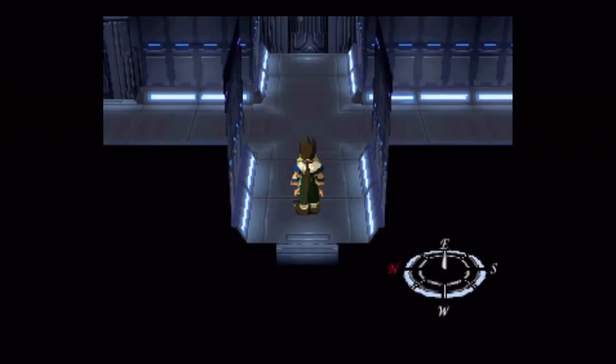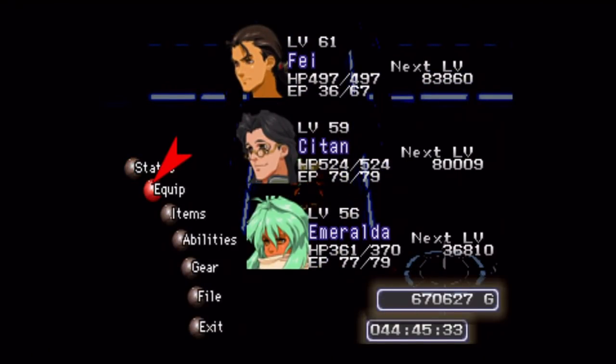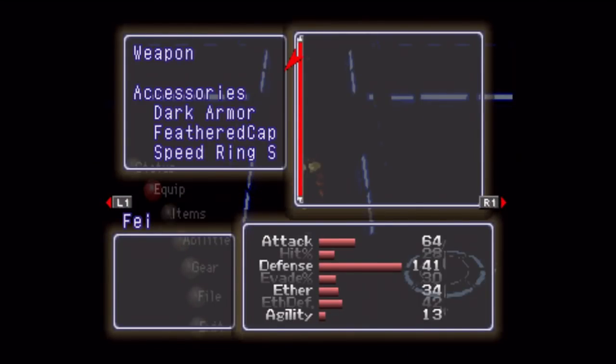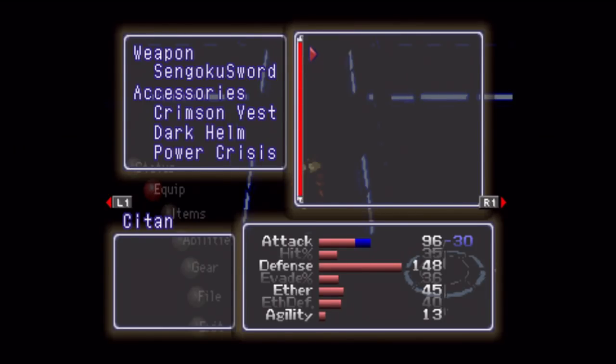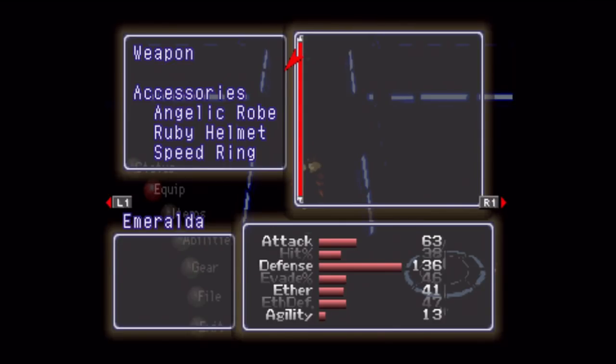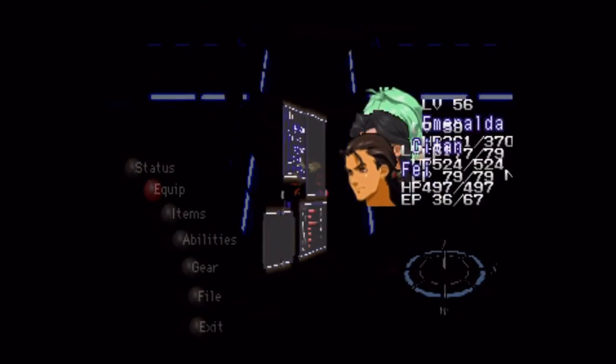I'm not gonna do the seven AP death blows right away, because Faye needs to get to level 80 to get all of his — I'll save that for a post-game or bonus episode. Now we actually have the sword in the inventory; for some reason it doesn't show up until you've gotten into a battle. Look at that tech power compared to everyone else — if Citan wasn't obscenely powerful enough, he is now!